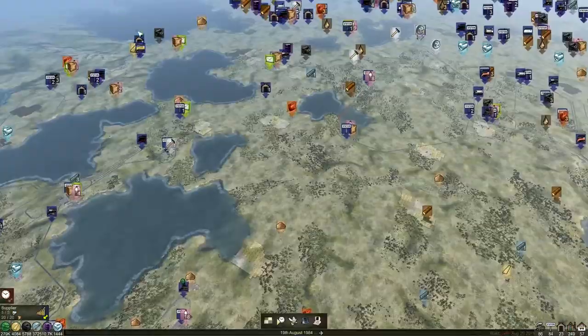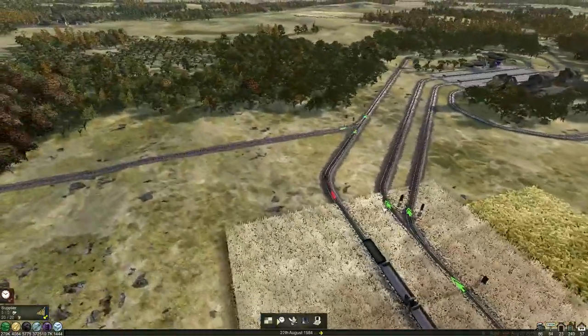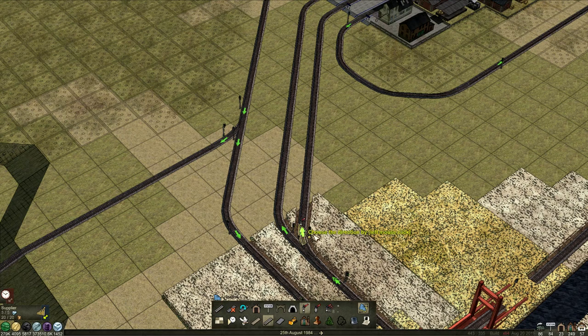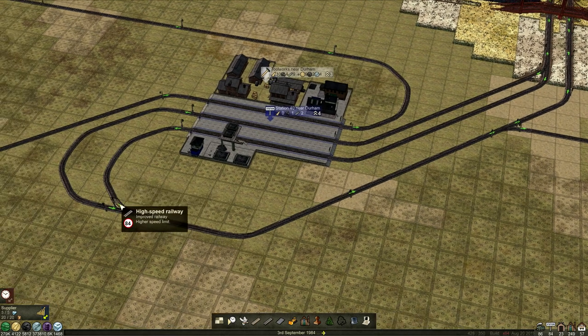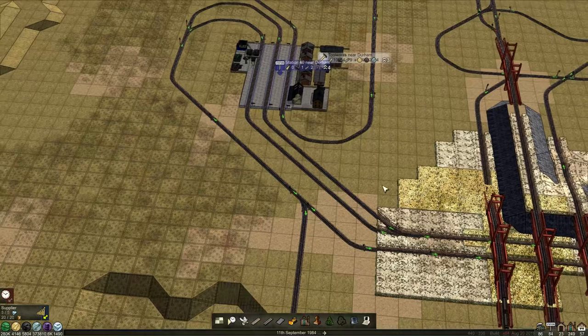The next thing pointed out in the comments was our automatic platform assignments don't really need to be chain signals. What we could do is change these to standard signals - this is actually a really good idea. They will still change over track and use whatever platform is available. However, with chain signals before, you'd wait until the back end passed here. Doing it this way, it will be when the back ends go past here and free this block, which means the platforms will be clear. These trains will get released slightly earlier.